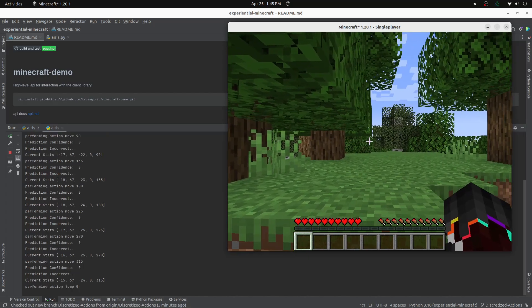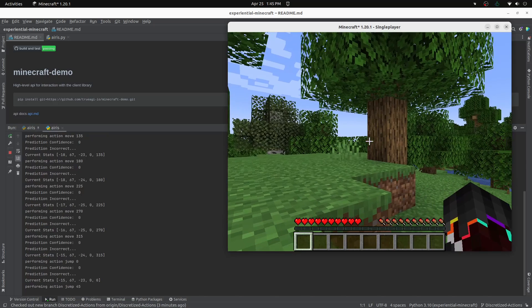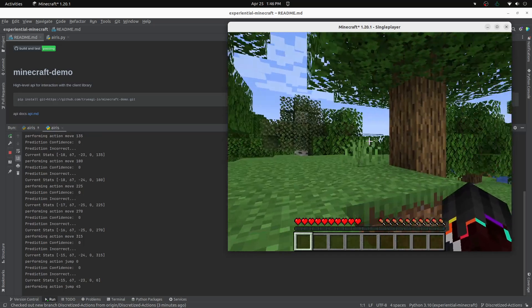However, the agent is able to work around these inconsistencies. As the agent starts off with no knowledge, it must first experiment with all its available actions, which is what it's doing now.